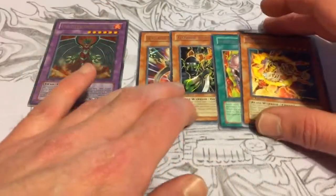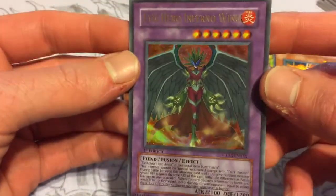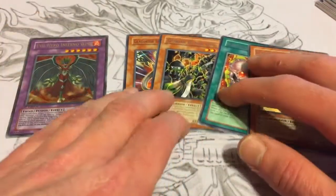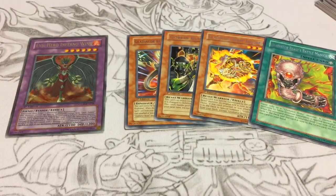To recap, we got four rares and our one Evil Hero Infernal Wing. Pretty nice-looking card. That was just a quick little opening, something different to try out. As always, I thank you guys for watching and I'll see y'all later.